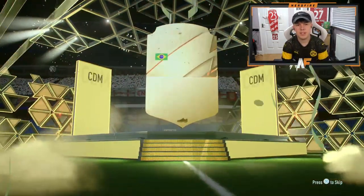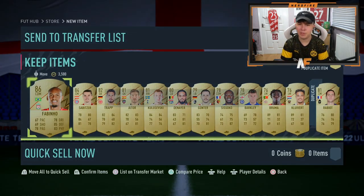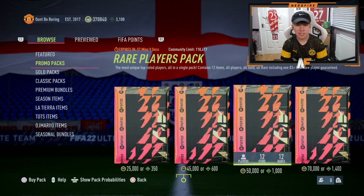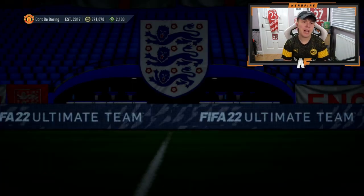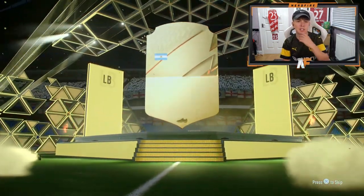Walkout! Who's this? It's Fabinho - 86. Okay, not the best but not the worst. Can we see a blue? I haven't actually properly looked at the official Team of the Season yet, so I don't know what it's looking like.